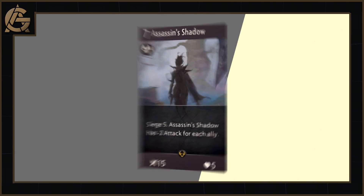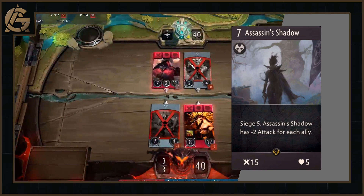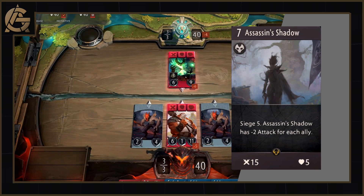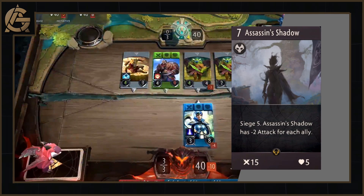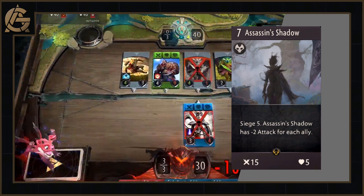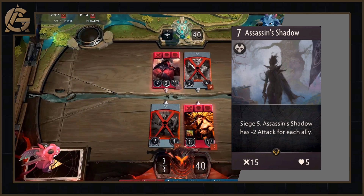To start things off, we have the Assassin's Shadow, a seven mana black creep. Its effect reads: Siege 5, and Assassin's Shadow has minus 2 attack for each ally. This card also has 15 attack and 5 health. You do need a hero of that colour in the lane to be able to cast it, so at the most you're probably going to be seeing 13 attack on this card.